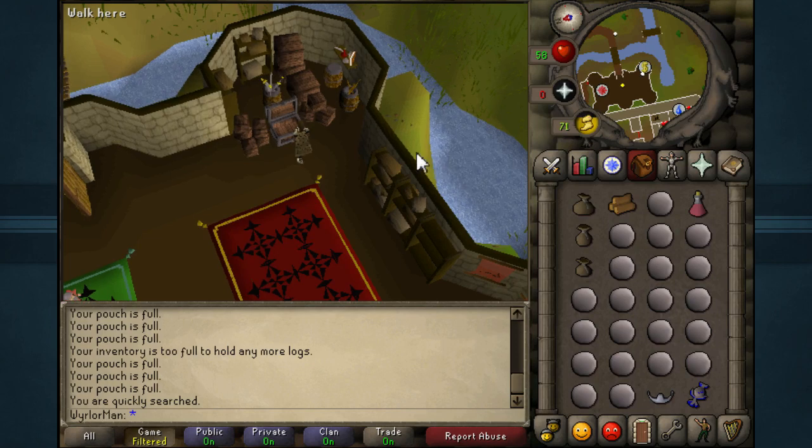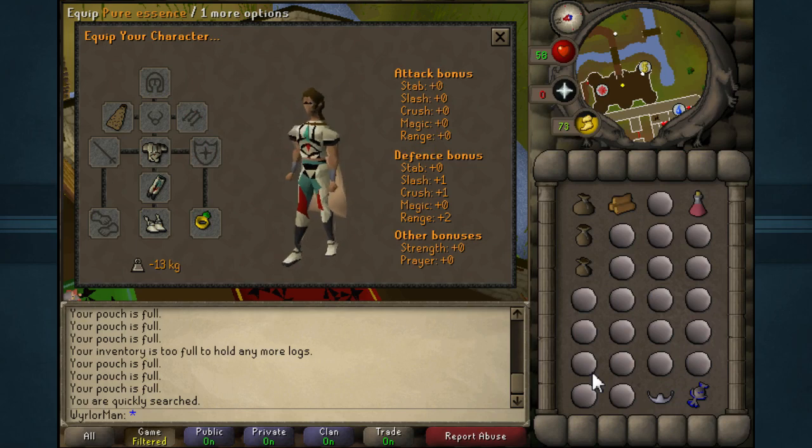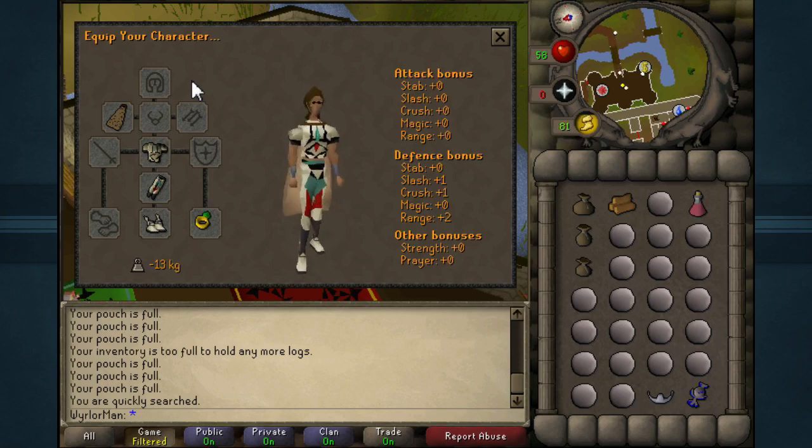I'm going to start with my loadout — what items I am wearing. The outfit I'm wearing is basically just weight-reducing gear. Normally people will just wear a Spottier Cape and Boots of Lightness. However, I just decided to wear Graceful as it matches a bit better and it does the job. Boots of Lightness do give better weight reduction than the Graceful boots, but nothing really counts past zero — so negative 13 and negative 15 isn't a difference; it is exactly the same. Just for the sake of matching, I decided to go with the Graceful.